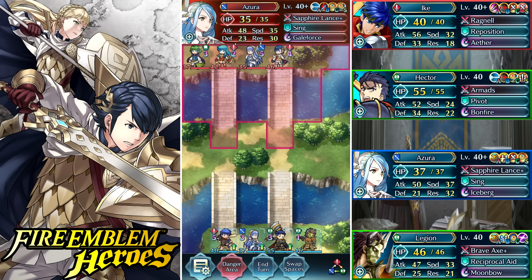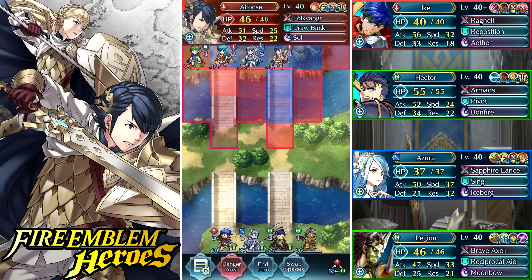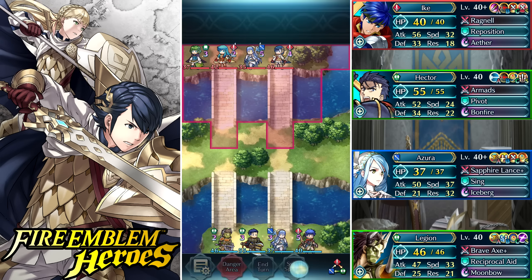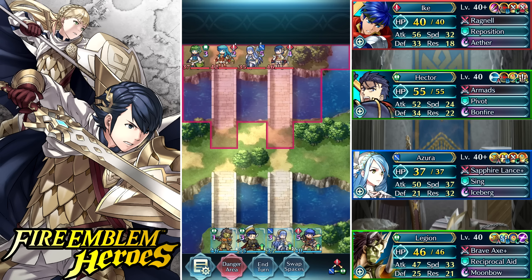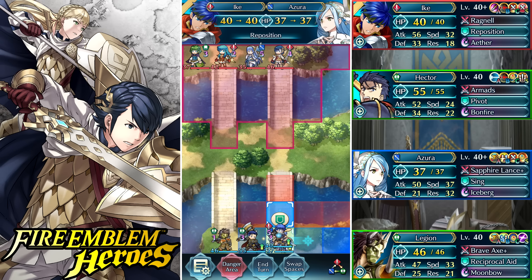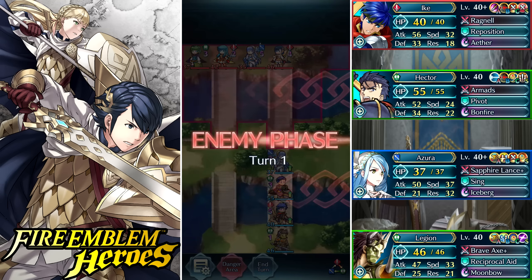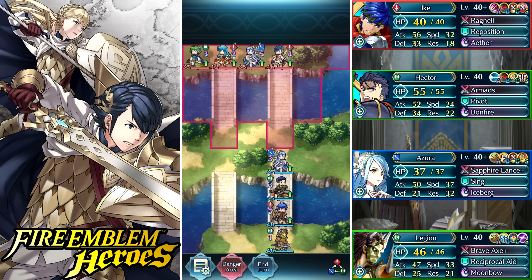My usual trio is Ike, Azura, and Hector. Ike and Hector can counter from two spaces, so they're very good. The only thing I'd add to this team is giving distant counter to Azura so I could have the perfect trio and counter-attack any range unit. I'm pretty satisfied with this arena team, which is why I always use it.